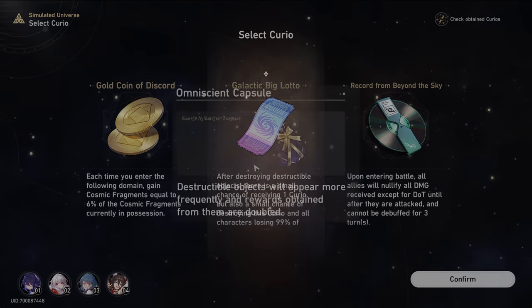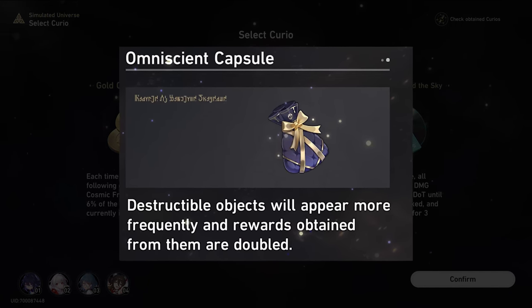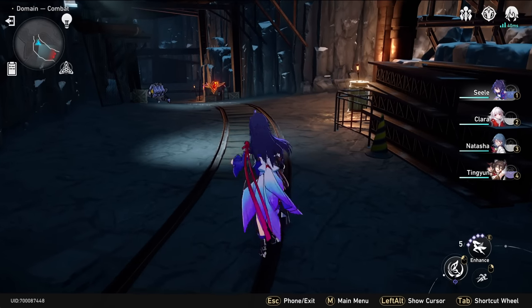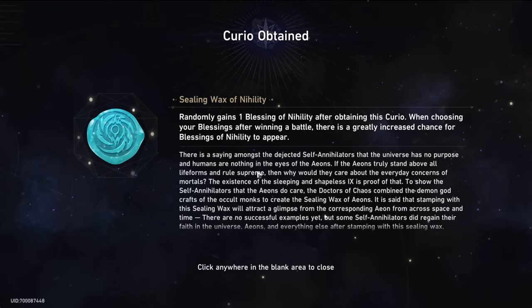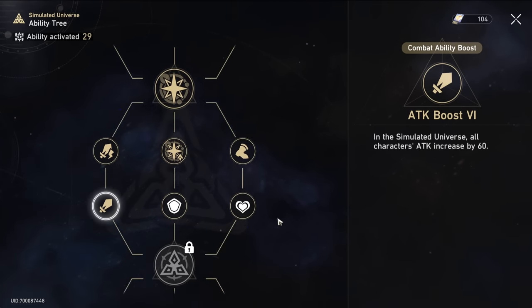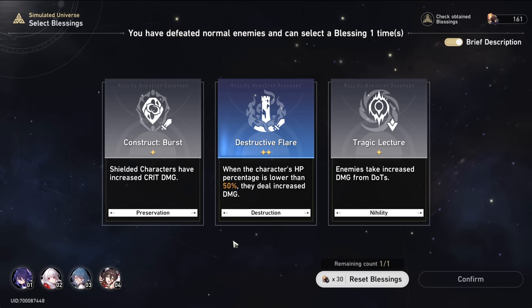There's another Curio that stacks with this one — it doubles the amount of destroyable objects and doubles the rewards from them. So if you destroy one and get a Curio from it, you're actually going to get two Curios. Also note that you won't be able to select a Curio until a certain world — I think it starts at World 5. So we can now choose our first blessing. As we are on the Abundance path, our priority is to get three Abundance blessings first.